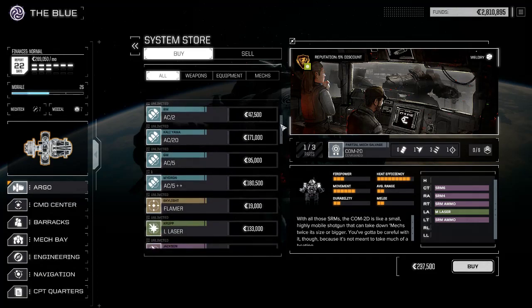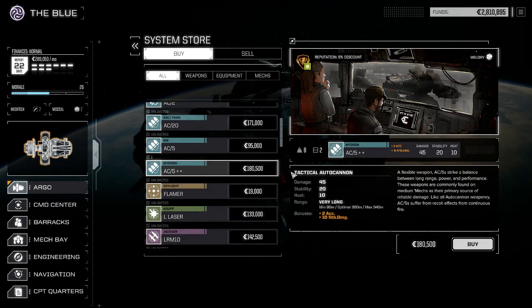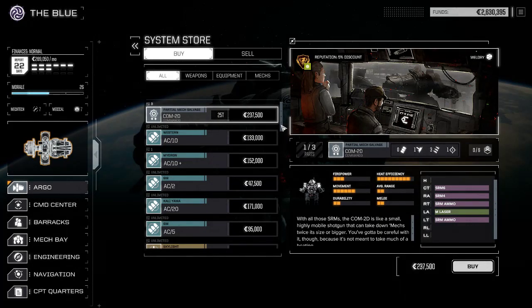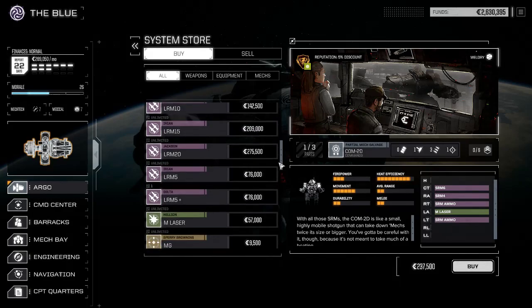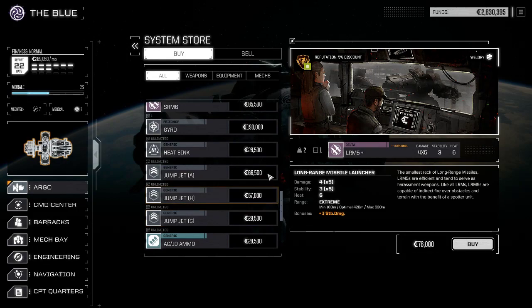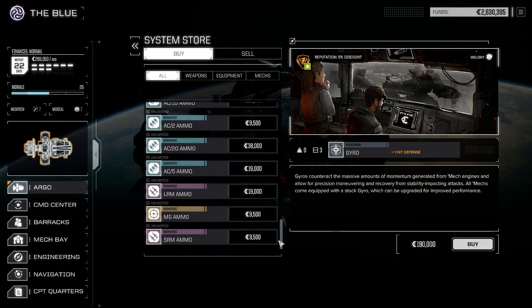They've got a piece of a Commando — I see five plus plus accuracy and stab damage, I'll buy one of those. New weapon systems available, I'll wear M5 plus stability damage. What's the Skyro do? Hit defense — it's expensive.